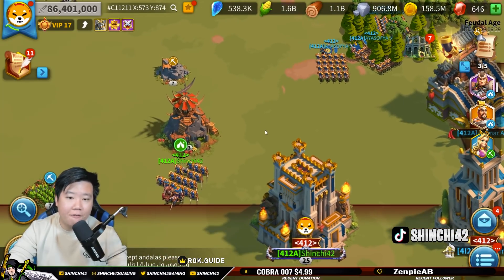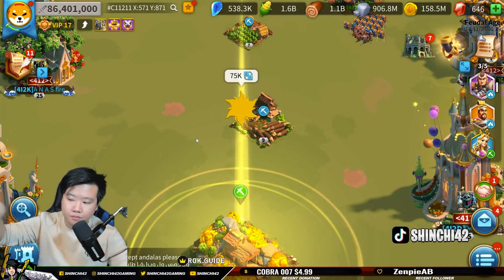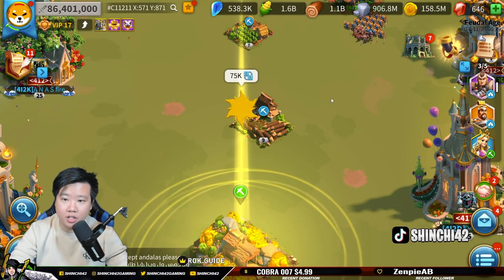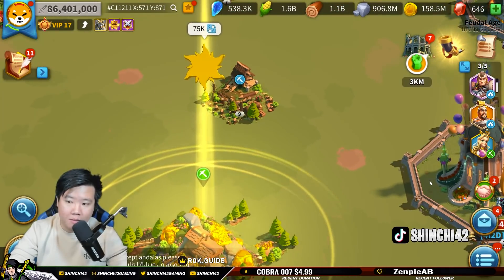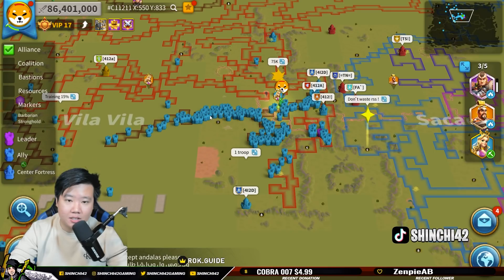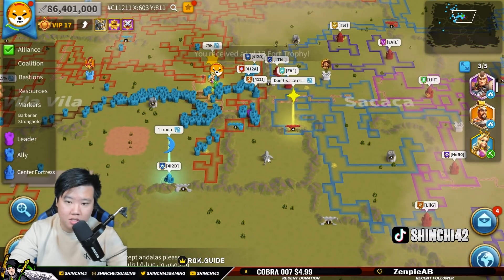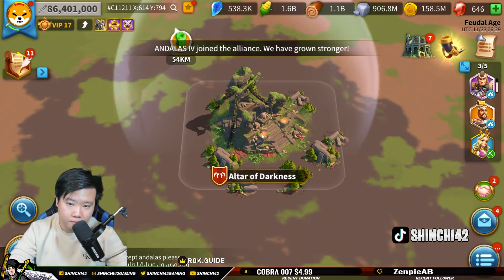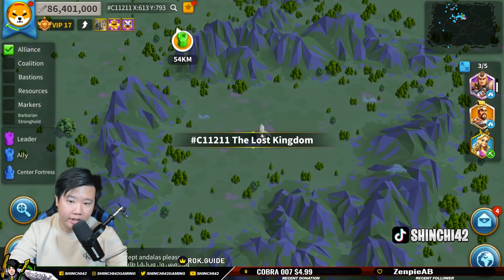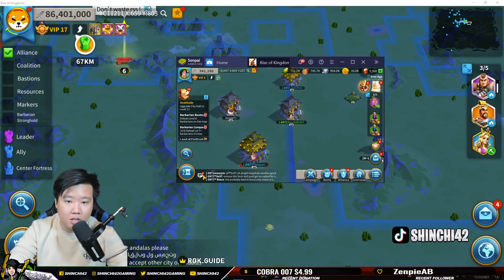Now let's get into controls. A few things you definitely want to know: zoom in and zoom out. To zoom in, use your scroll wheel on your mouse — scroll up and down. You can also right-click and drag. When you're looking at the map and want to target something specific, like these ruins, you zoom in and out using your scroll, and you can see it zooms directly down to the target.